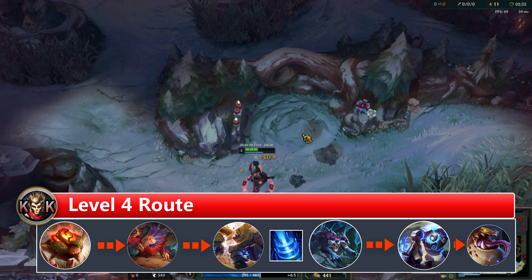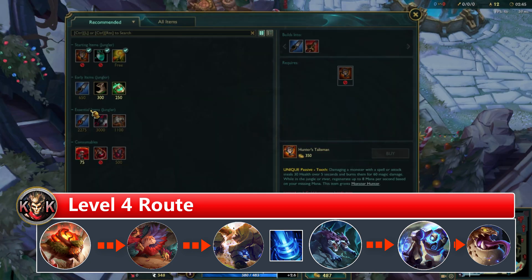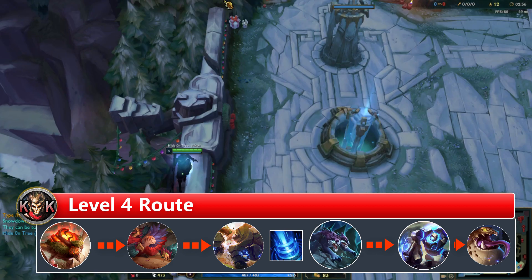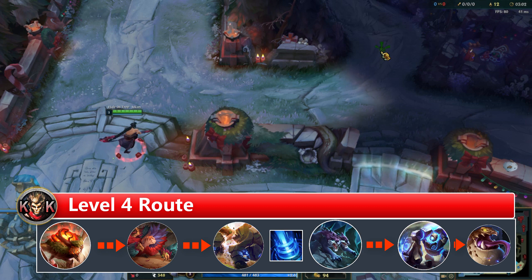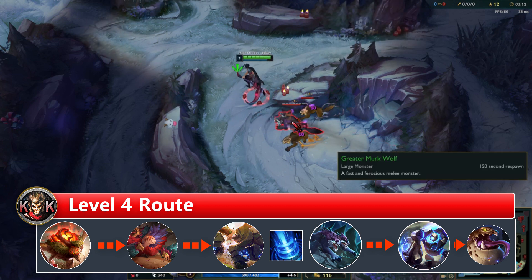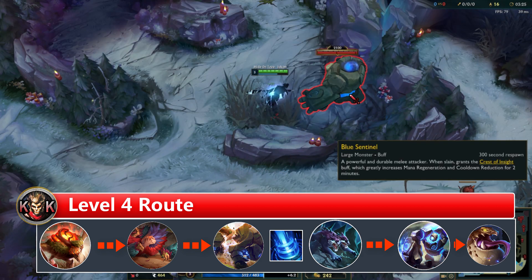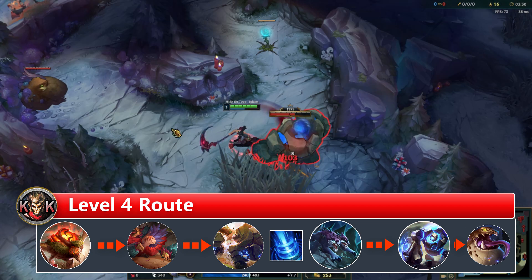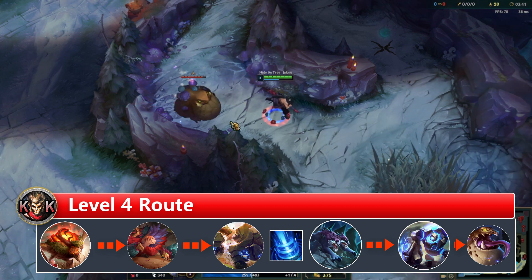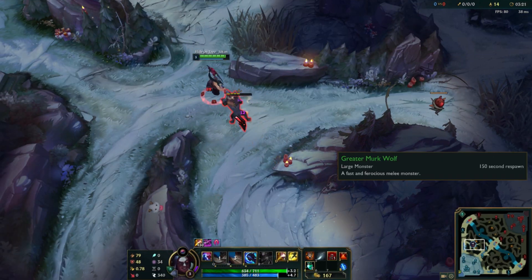Clear the wolf camp, blue camp, and gromp camp — you'll be level 4. If you want to continue farming, ward your jungle entrance for safety for both yourself and your laners. Champions like Amumu, Hecarim, Nocturne, or Wukong can use this route. This is a very defensive route, and the more jungle games you play, the less you'll use it — it's really designed for beginners who want to farm safely without complications.